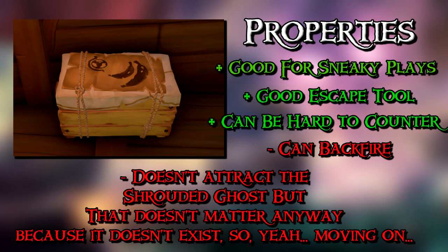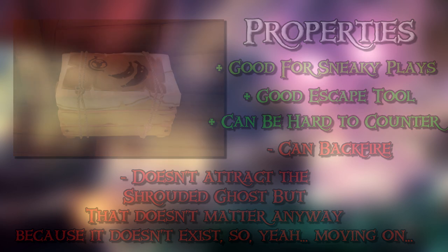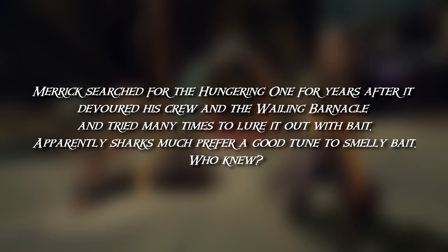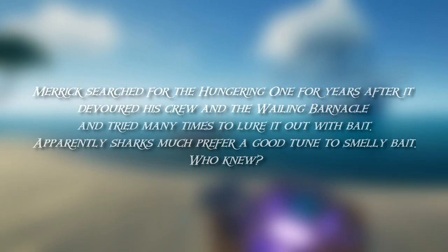This is the most tenuous one — a crate that must be filled with 50 pieces of bait to work. Place it in the water and it increases the likelihood of sharks spawning within a certain radius. Like the cursed weight crate, it needs to be activated and dropped in the water. You can stack crates to increase the effect. It's useful for defending your ship from tuckers. Using too many in succession raises the risk of the megalodon spawning, and it will only be aggressive towards you. You can also place them on an enemy ship to entice the megalodon to attack them — though the Shrouded Ghost cannot be summoned this way. Lore: Merrick searched for the Hungering One for years and tried many times to lure it out with bait, but apparently sharks much prefer a good tune to smelly bait.